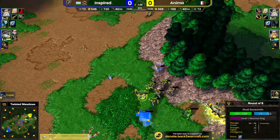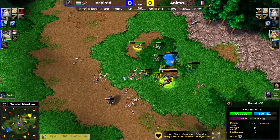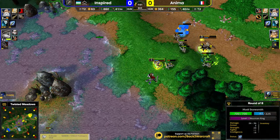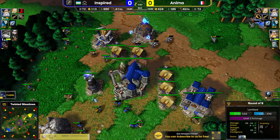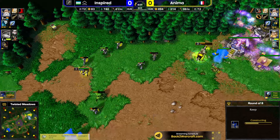That is storm bolt - the magic of storm bolt is a powerful one. Off we go. Inspired is trying to buy time for the tier three to pay off. He doesn't want to go into priests, he doesn't want to go into breakers.